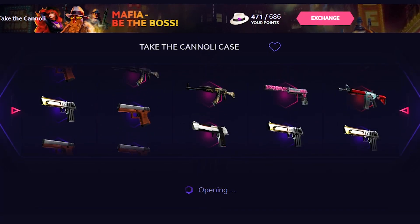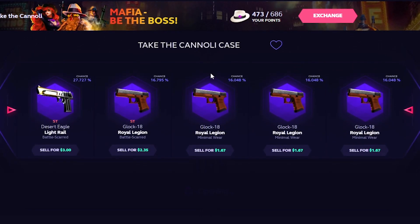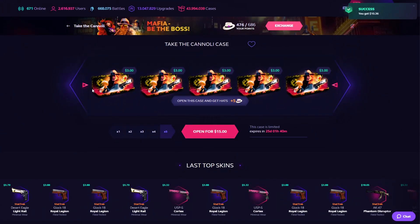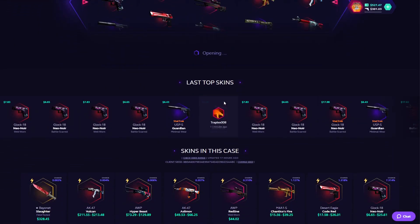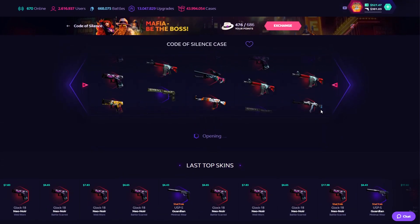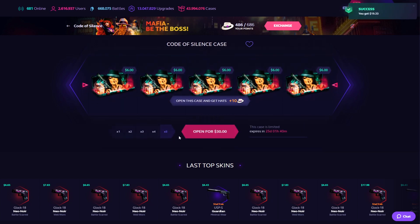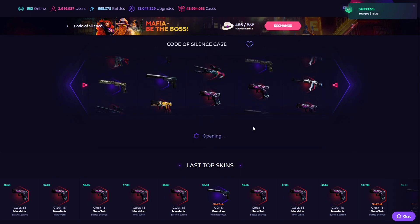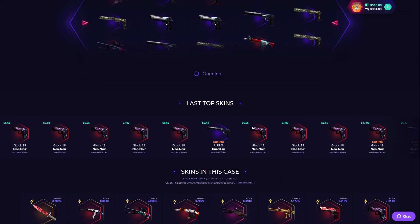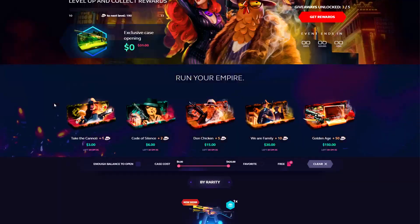Let's go with the next one. The Deagle can be pretty decent. The M4 has like a 0.6%. Honestly, I'll open one more — it's one of their budget cases. I don't think they're necessarily too amazing; I don't hate them, but I don't think they're awesome. So we're going to be going over with the $6 case right now. The Glock is very nice. We lost about 10, so that wasn't the greatest. This is really about pulling the AK Asimov, which has like 0.2%. We're going to lose again.